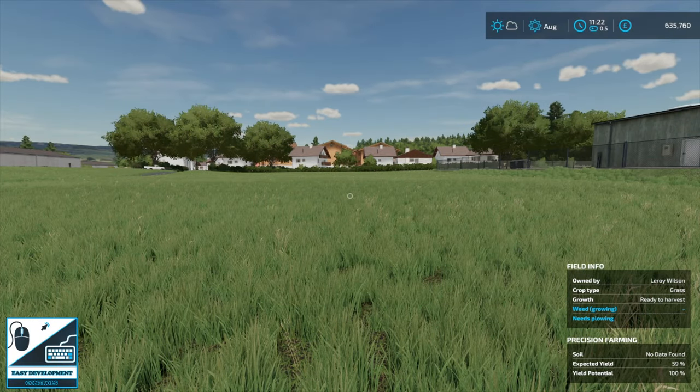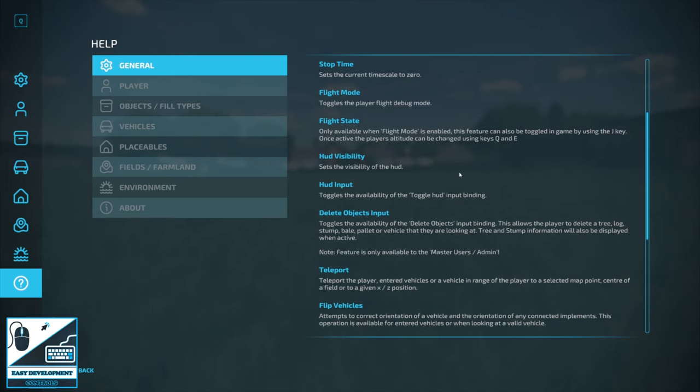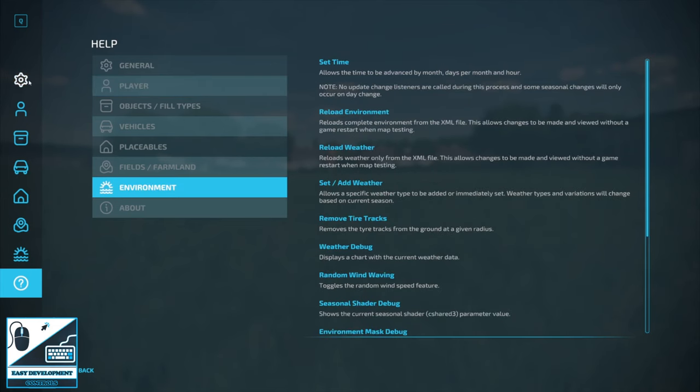Next up we have Easy Development Controls. Hit F12 to bring up the menu. If you're new to the mod, go to the bottom where you'll find all the information required to use it — it's all laid out for you, built right into the game, no PDF or XML files needed. It covers the play option all the way down to environment. You've got money options, flight mode — very useful for cinematics — HUD visibility, and if you haven't got a HUD mod, you can just use the menu here.